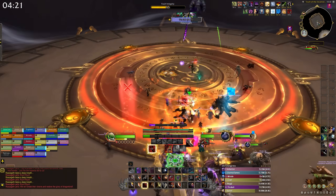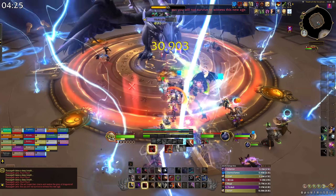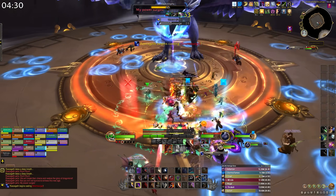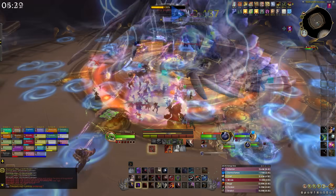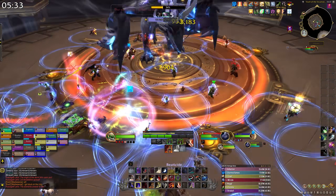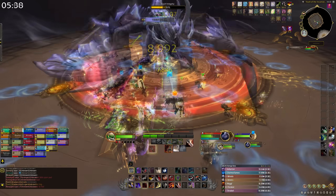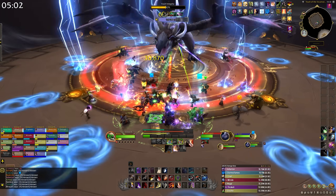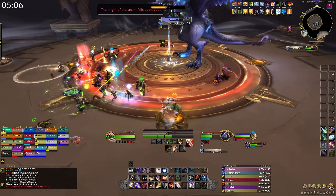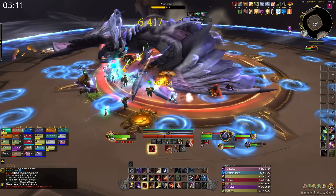When both platforms are done, or when the vault integrity gets down to 50%, you enter phase two. Razageth drops down and renews her assault. You'll still have Lightning Strikes, Electrified Jaws, Electric Scales, and Volatile Current, so keep handling all of those the same way. One new ability is Tempest Wing: the boss deals raid-wide AoE damage and releases a blue wave that pushes you back and deals damage — run through the wave to reduce the damage you take.